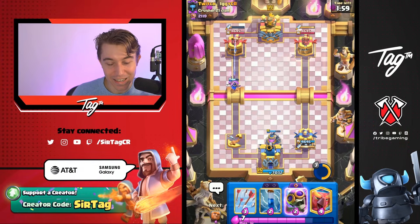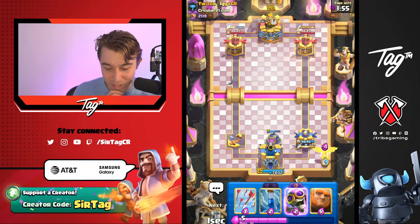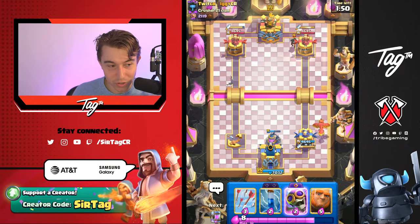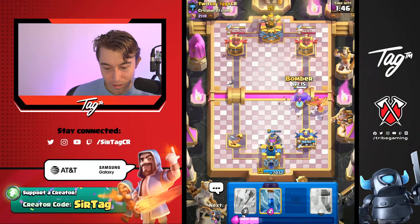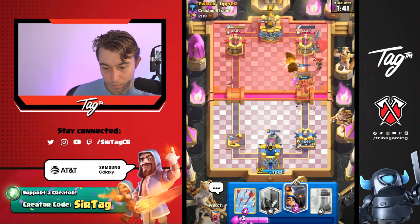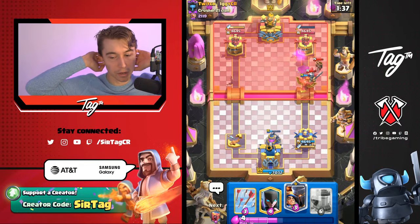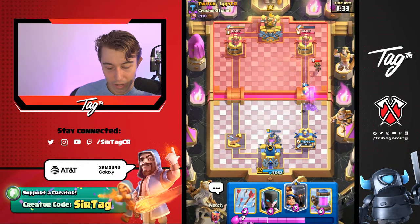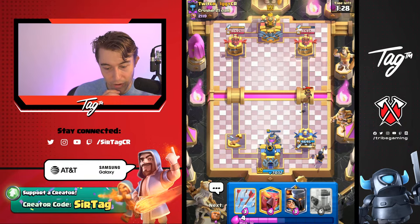I probably lose this one, to be honest, but you never know. Well played by our opponent. I definitely overcommitted there — the Elixir Collector might not have been the best decision, I dropped it at a bad point. I finally put a level 15 Cannon — hey, it's part of the process. We're back down. We could still win though — we did win all the other games. This would be our first loss of the stream at 34 minutes in.